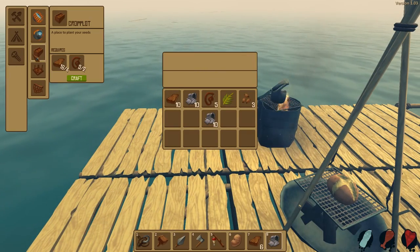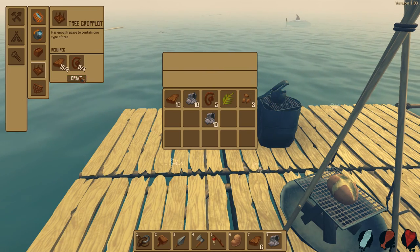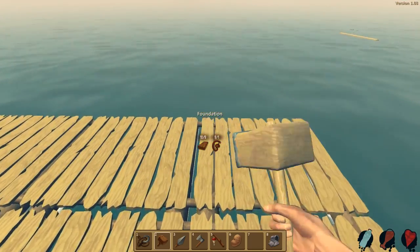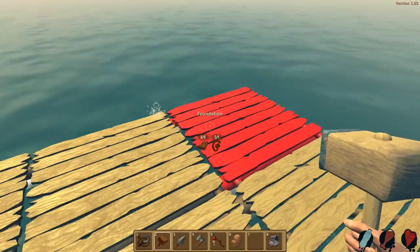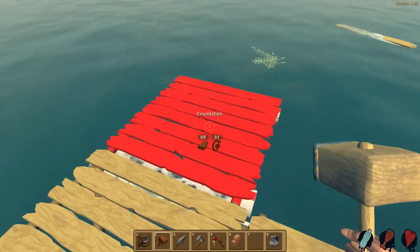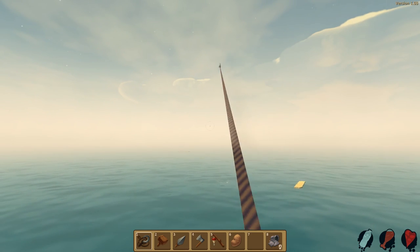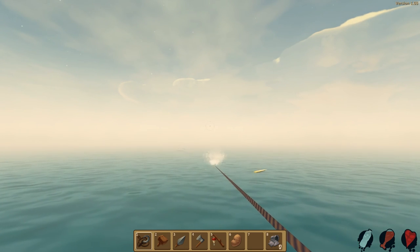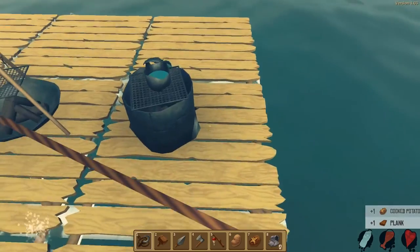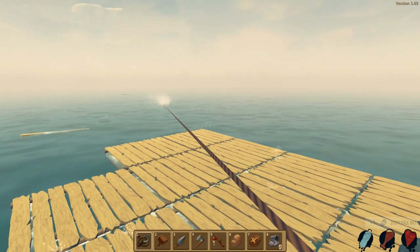We gathered up a bit of stuff. What kind of seeds are these? Palm seeds — only a big crop plot, a tree crop plot. But before that I want to make this go out a little more this way. We're gonna have two wings coming this way and some trees on the back. I feel like where I thought scrap was gonna be the hardest thing to get, it's not — it's thatch, because you need that for everything.